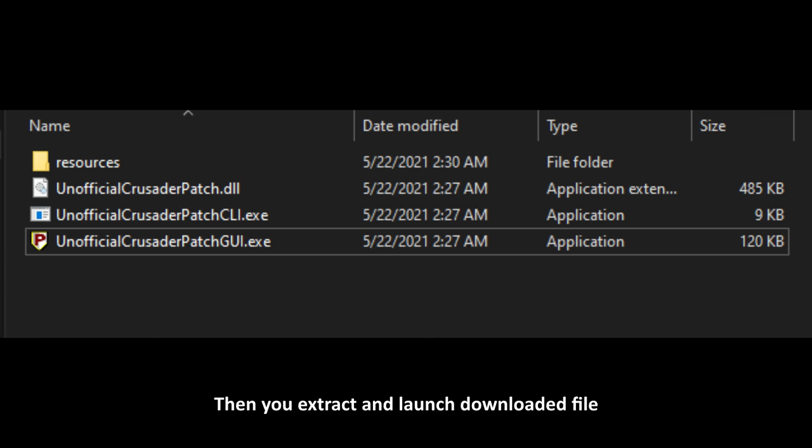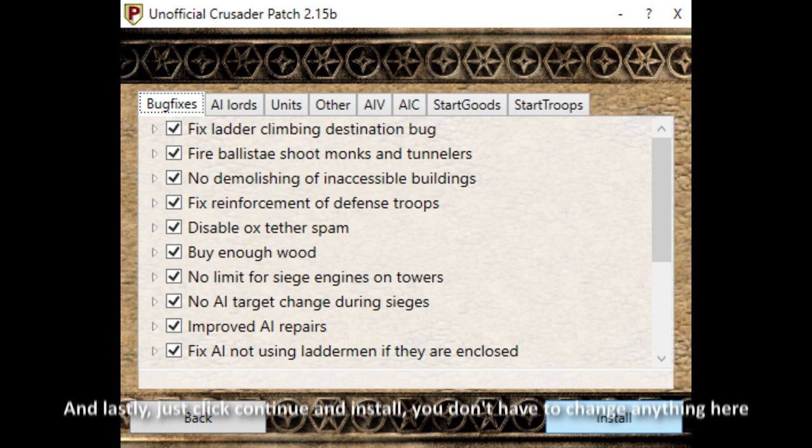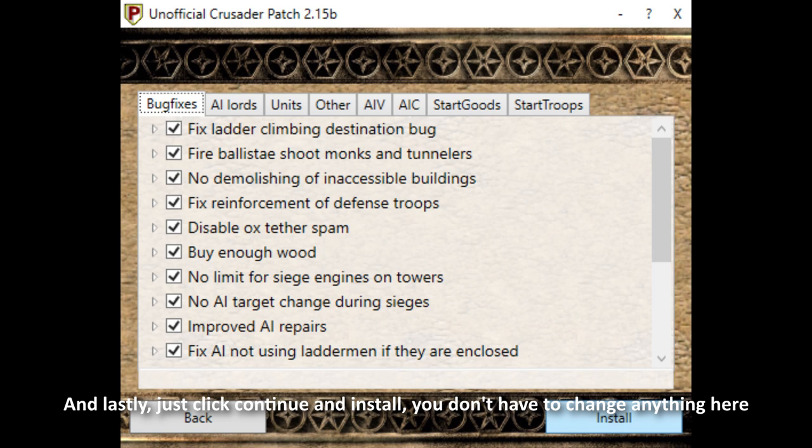Then you extract and launch the downloaded file. Click browse and tell it where you installed your Stronghold Crusader. And lastly, just click continue and then install — you don't have to change anything for now.